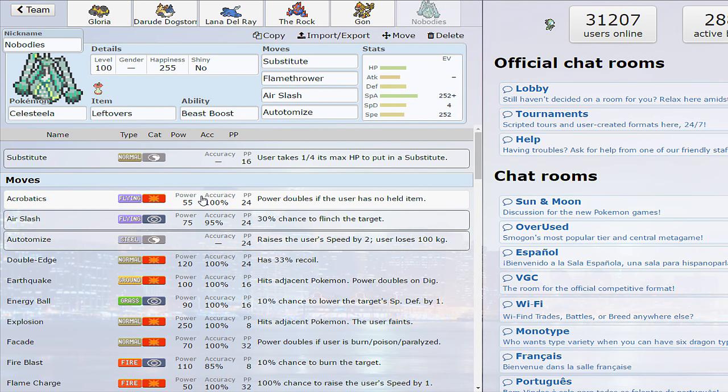Celesteela is one of the slower Ultra Beasts — base 61 speed is really not that great. The reason it's good in my opinion is because if you want to run a bulky set with Leech Seed and Protect and Toxic and all that, that's fine, it's effective, it does it well. But I think the fun way of using it, in my opinion, is something like this.